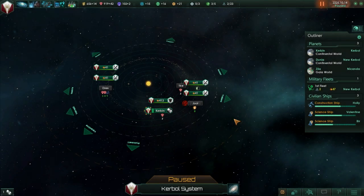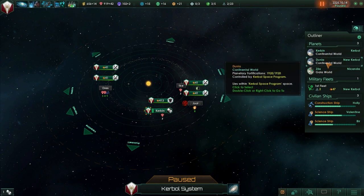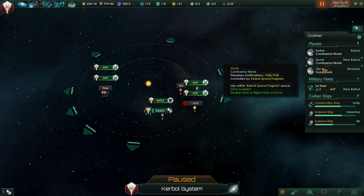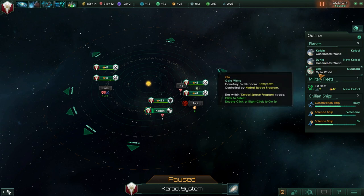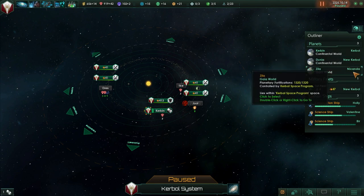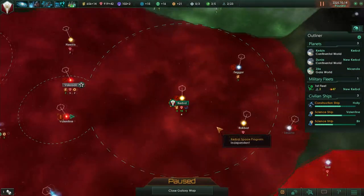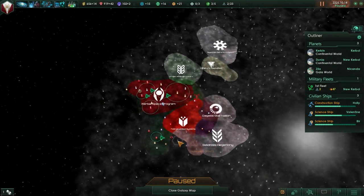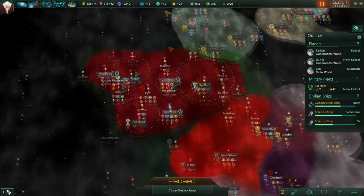Hello everyone and welcome back to Kerbal's Take on the Galaxy. We're continuing the adventures of the Kerbals in Stellaris. So far we've got three worlds: two continental worlds and one Gaia world. Kerbin, Dunia, and Zeela. We might want to rename Zeela - the systems are Kerbal, New Kerbal, and Nikanda. Our total territory looks quite large - reasonably sized, let's say.